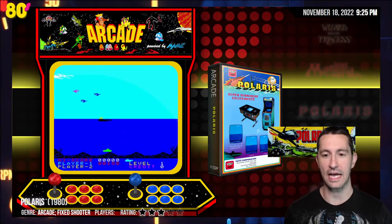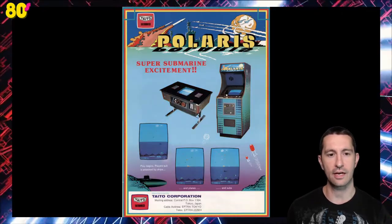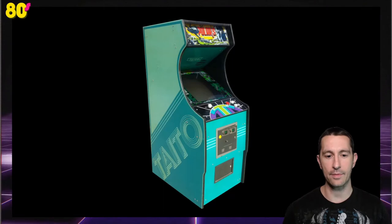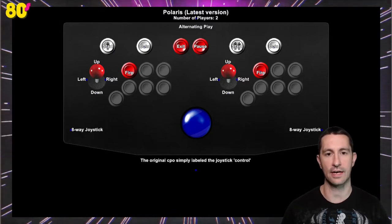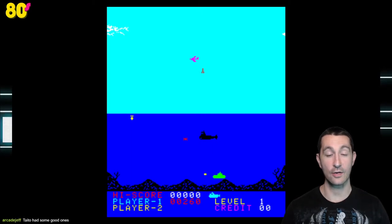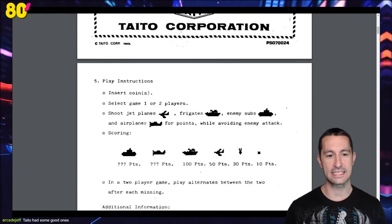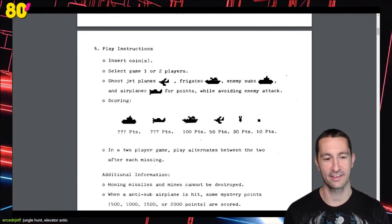Next one we got is Polaris — still in the arcades. Another one I'm not familiar with, released in the summer of 1980. Here's our advertisement flyer — by Taito. Polaris. Super submarine excitement. Just like every Taito advertising flyer, they've got pictures of screenshots right there. There's the example of the arcade cabinet — pretty standard, giant Taito displayed on the side, and the arcade PCB. For controls, looks like we got a full four-way motion joystick with a fire button.